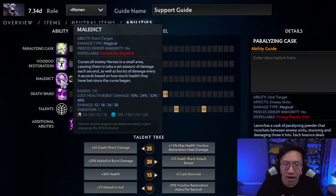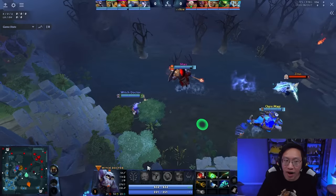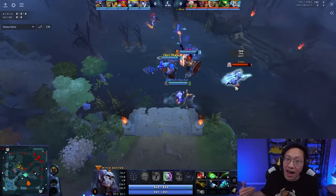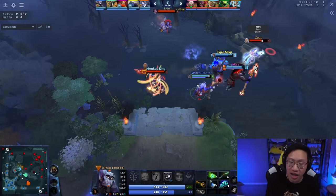You can start with Maledict at level one if you don't really need a way to secure range creeps and you can take good trades. Maledict on its own will really not do a lot of damage, even though it has some flat small amounts of damage over time. Mainly, you need to get more damage in after applying Maledict. For you, that's going to be through right click, since if you're taking it at level one you've got nothing else. But it's even better if you have allies near you to throw in spell damage as well.